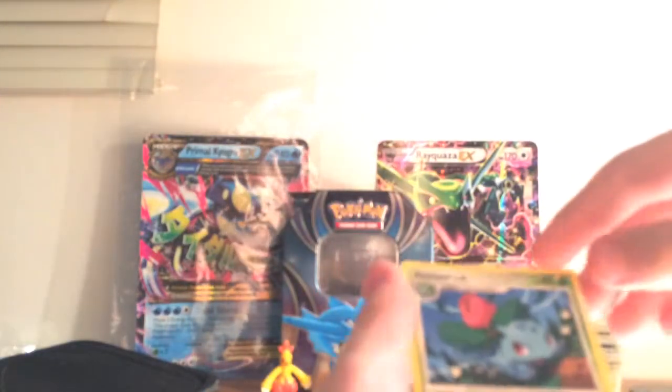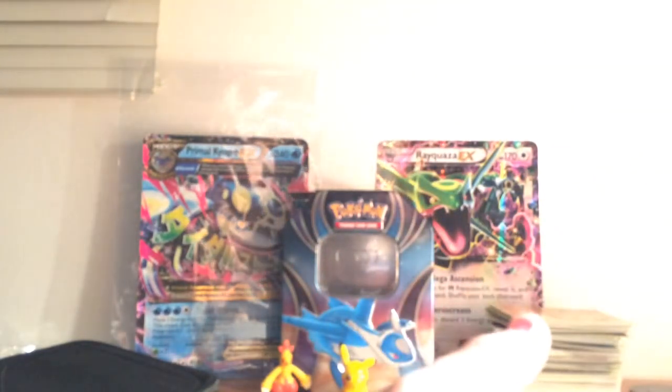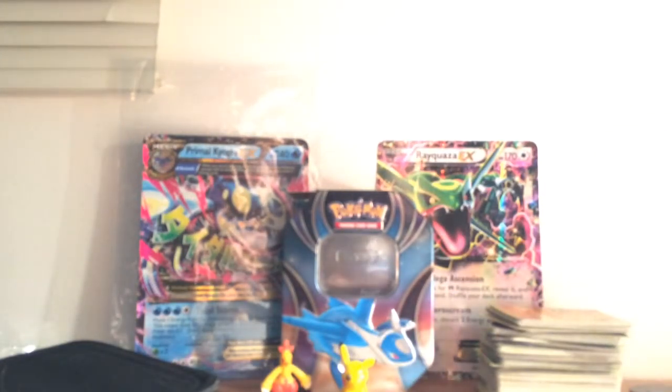Hey everyone, I'm back — that took a lot longer. So we're back, we're gonna do part two right now. We have a double — I'm just gonna call that a double because it has two heads — a Birdie and Chomp, an Ivysaur non-holo. That's fine, hoping for some holos. Gliscor — nice, a rare, not holo, or a reverse holo, or ancient trait.